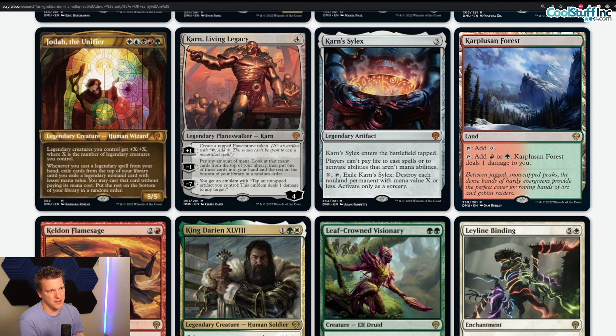Karplusan Forest — just craft four. The pain lands are great no matter what two or three color deck you're playing. Karplusan Forest is another classic — Gruul loves it.